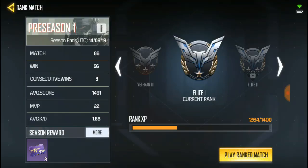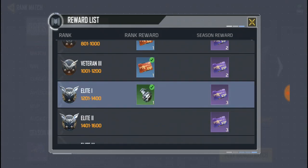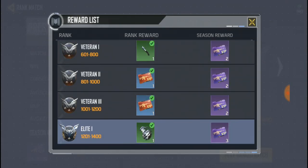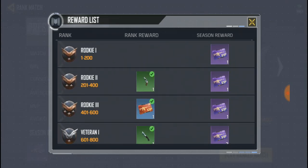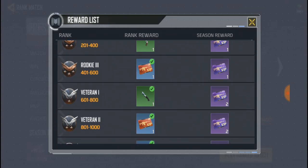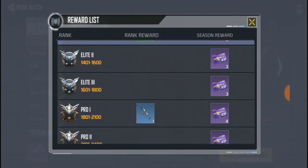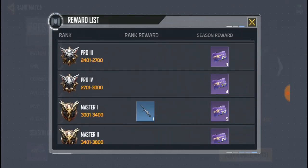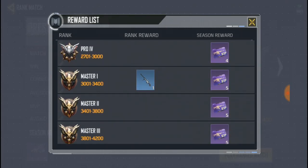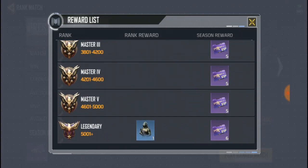The first way is to rank up. Here you can see it gives you gun skins. When you reach Rookie you get a pistol skin, when you reach Veteran 1 you get a knife skin, when you reach Elite 1 you get a grenade skin, when you reach Pro 1 you get an assault rifle skin, when you reach Masters you get a sniper skin, and when you reach Legendary you get an outfit. So that's 100% free, you just gotta grind the rank.